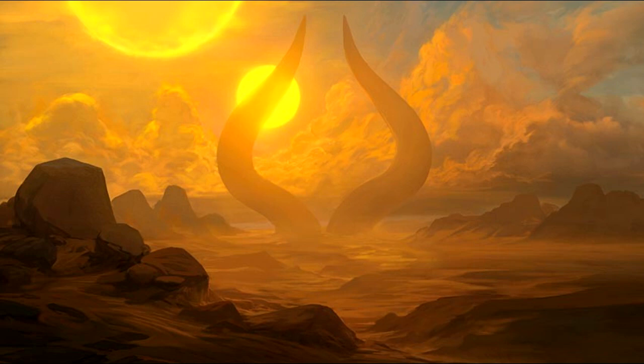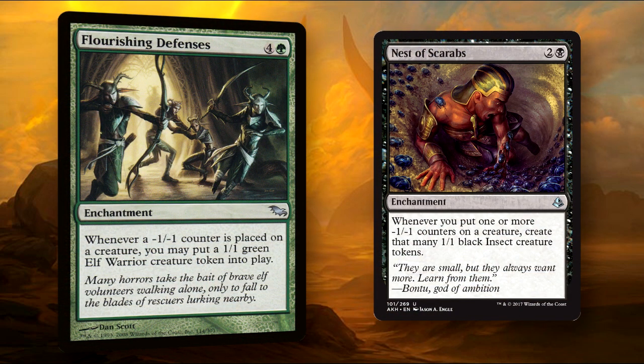Now for the stuff that wants to have counters placed — we have a few token spawners that will trigger whenever a minus one minus one counter is placed on something. Flourishing Defenses and Nest of Scarabs both do about the same thing, aside from the type of creature they spawn. These two are different from our commander in that they don't just look at there being counters placed, they're also looking at how many counters are placed. So when Hapatra will only give one creature for say three minus one minus one counters being placed on something, Nest of Scarabs will give you three creatures.